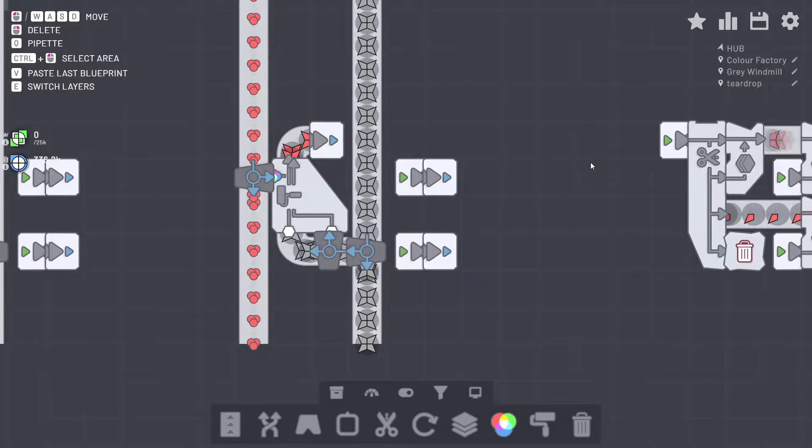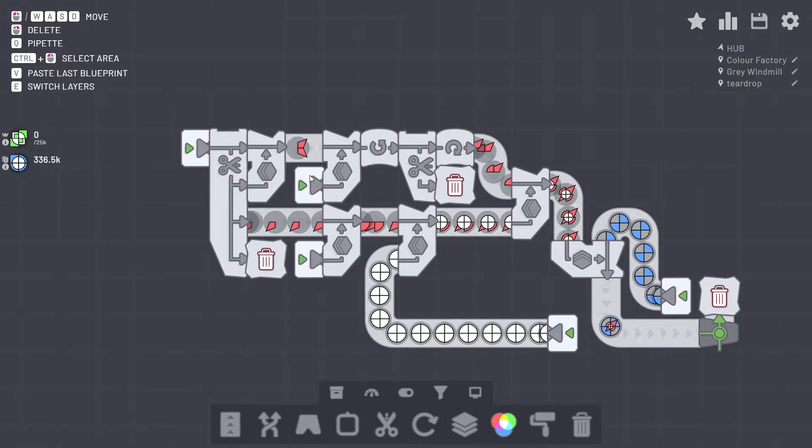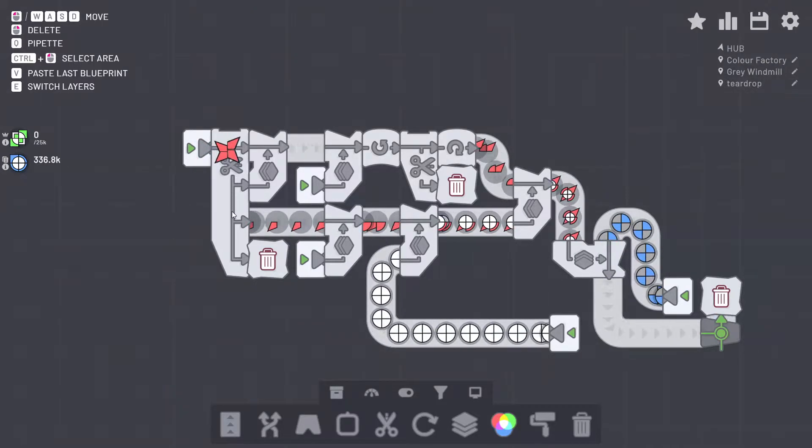And we have the red star being produced here. The output from the circle section are these two. The star shape gets quad cut as well. The top right and bottom right quadrant gets stacked together to make this shape. The bottom left quadrant gets sent over here. The top left quadrant is discarded.